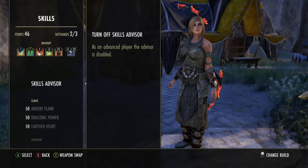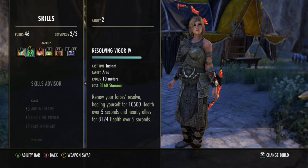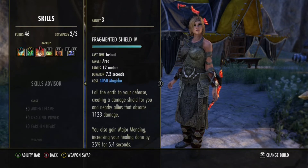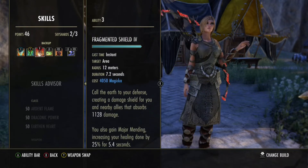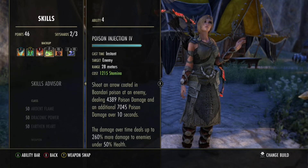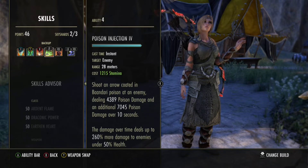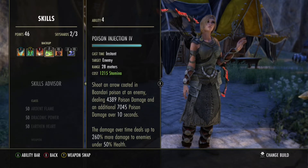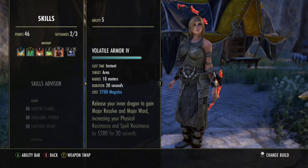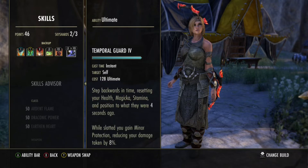Skills then. Reflective Plate and Resolving Vigor. Fragmented Shield for a Major Mending proc for 5.4 seconds. Potion Injection basically functions as an Execute and to proc our Master's Bow — it will also proc the glyph. Volatile Armor for the resistances and chances of proccing Failed Heritance. And Temporal Guard.